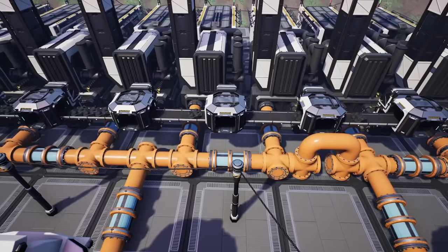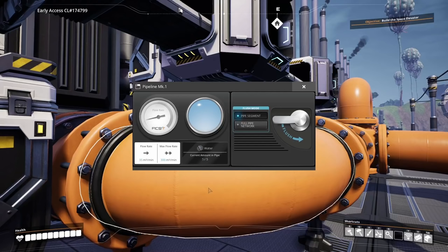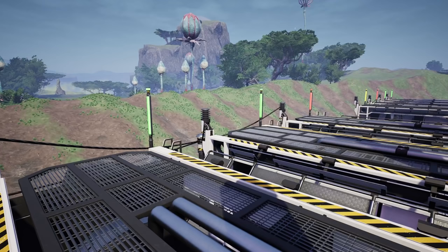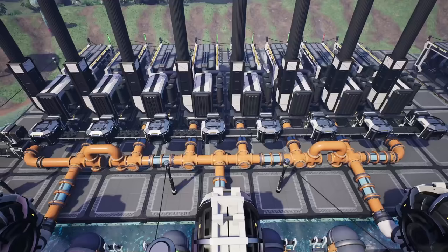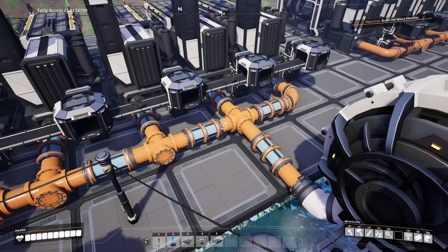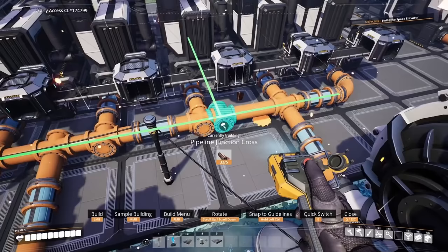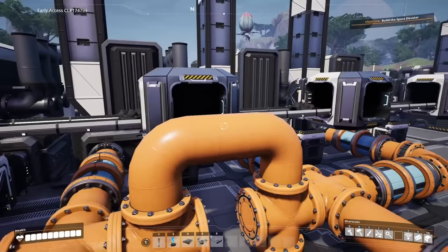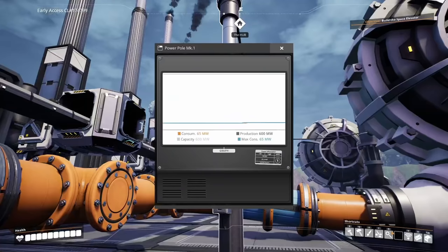This should balance out the water within one pipeline as the generators consume it so no section is ever over-saturated. However, you may notice generators turning on and off due to water backflow. To stop this, place upside-down U-shaped pipes between the second and third, and sixth and seventh pipeline junctions—or alternatively, wait to unlock valves. This forces water over the U only when pipes are at full capacity, keeping plants running efficiently. Running this setup costs 65 power for the water and coal extractors on a pure node, providing 600 power.